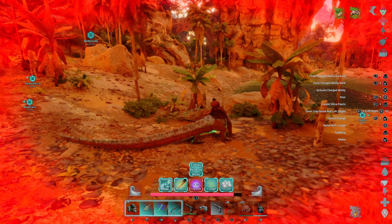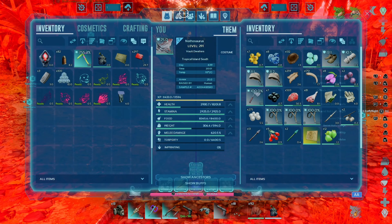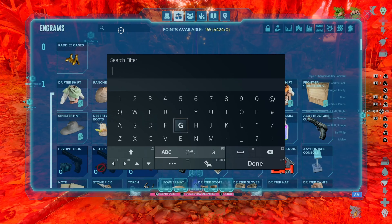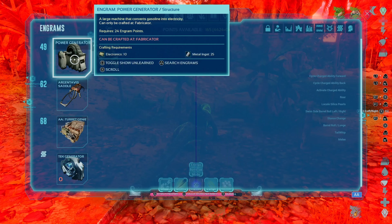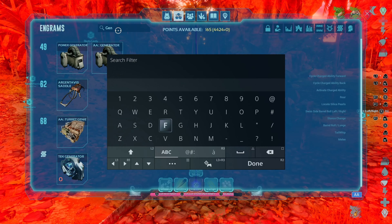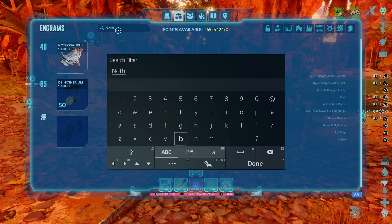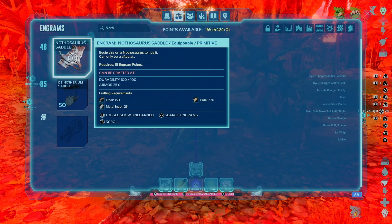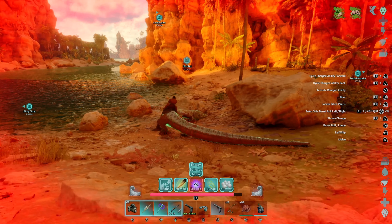Let's look at what it takes to tame this guy. First off, you're going to need to be able to make a power generator, and that is level 49. So you're going to be at least level 49 to tame him, unless you find some generators in a drop or someone else makes them for you. To make his actual saddle, that's level 48 — right around that same level. The saddle costs 150 fiber, 25 metal ingots, and 270 hides. Really not an issue to make — fairly easy and very inexpensive.